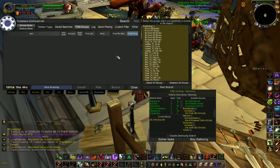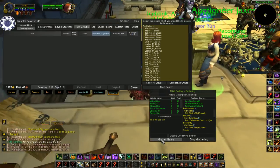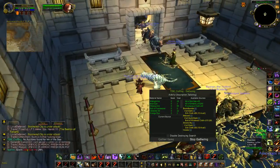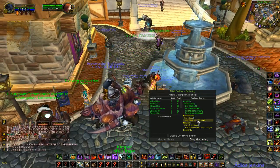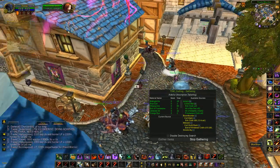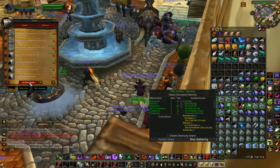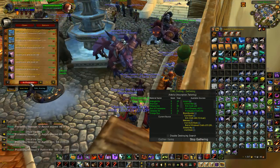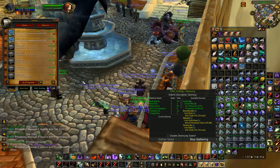So I'm going to stop there — I got everything that I need to buy off the auction house. Now it's probably telling me to visit my mailbox. Yeah, it's full — collect mail. So I can do that and I'll get my Ink of the Sea out of my mailbox and my cloth that I just bought.